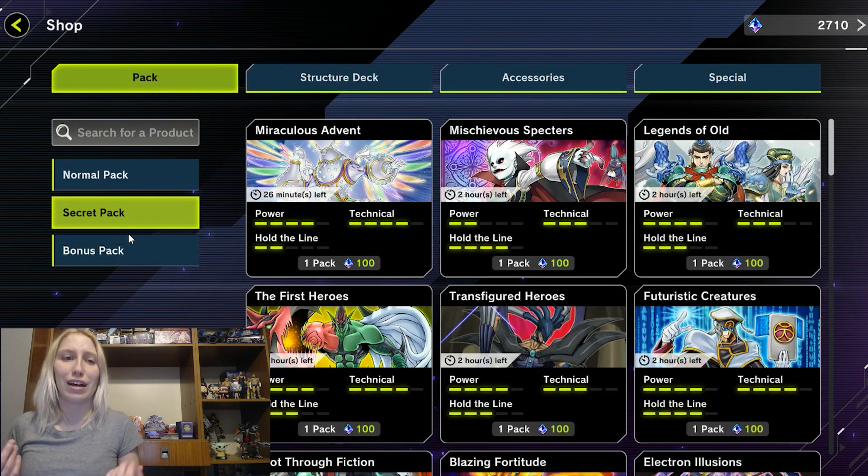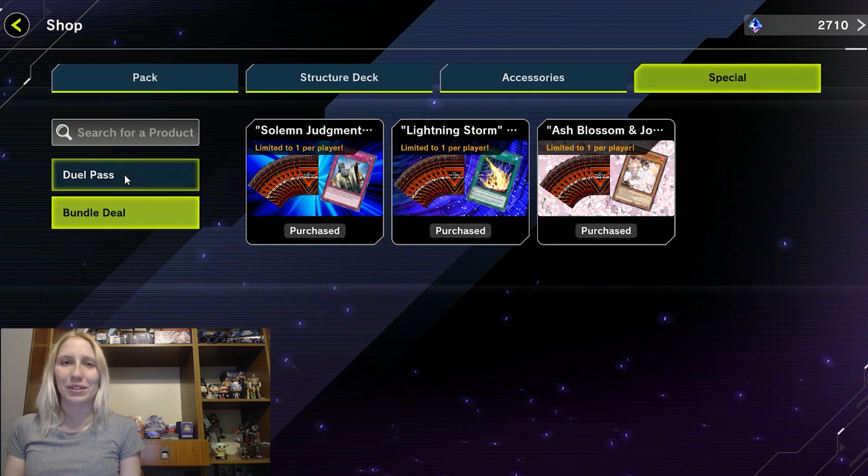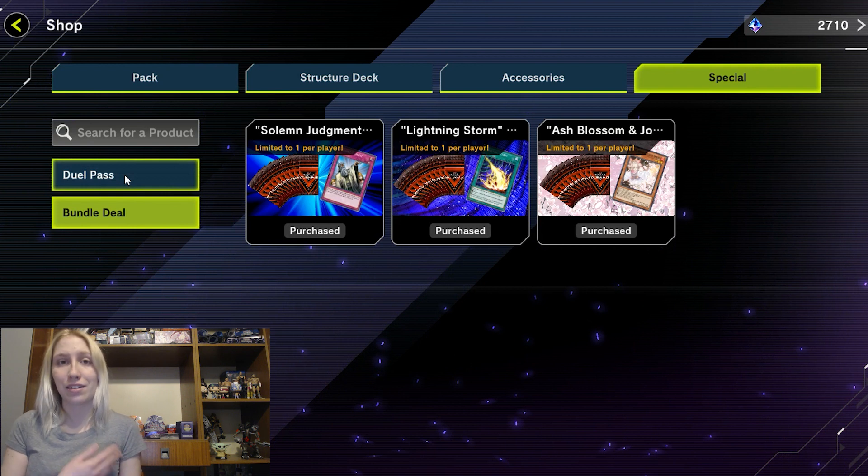I have a sense of why they do the 24-hour cap — so you invest either money or gems and grind even more. But is it really necessary to put a time cap on it? I don't think so. Something else you might want to buy would be the bundles, because you get the master packs that you'd buy anyway, but you also get an important generic meta card — Ash, Lightning Storm, or Judgment. You only get one copy, but they're printed as ultras so they're less accessible. For 10 master packs you'd normally pay 1000 gems, but bundles are only 750 gems — so there's also that option.